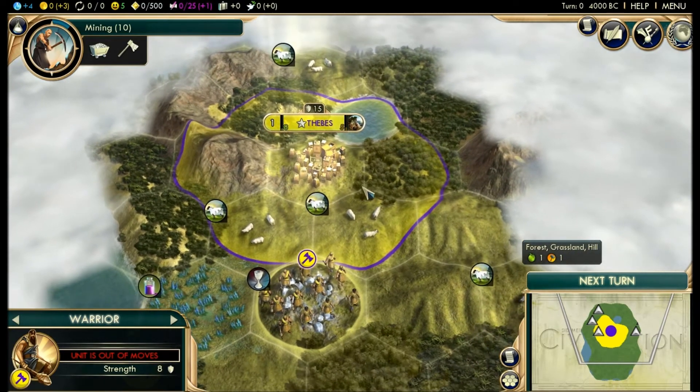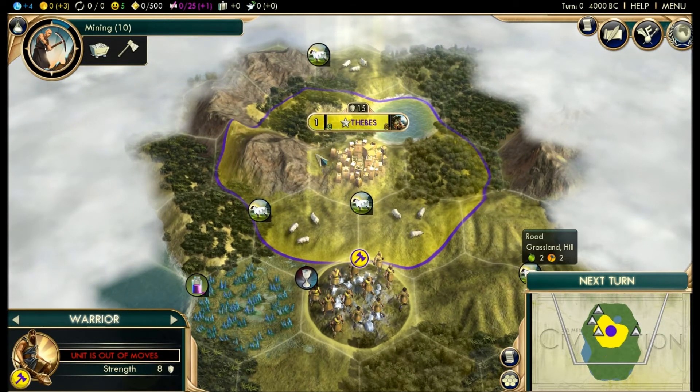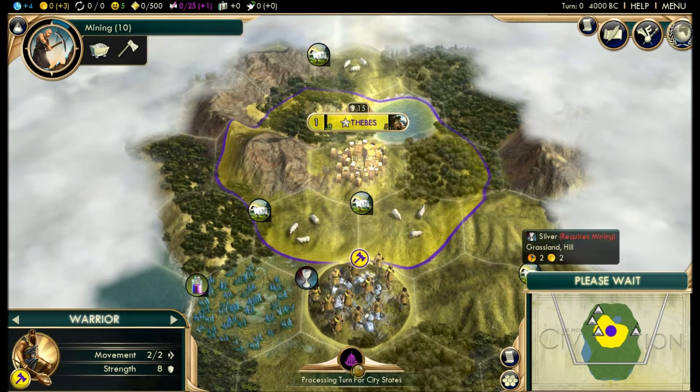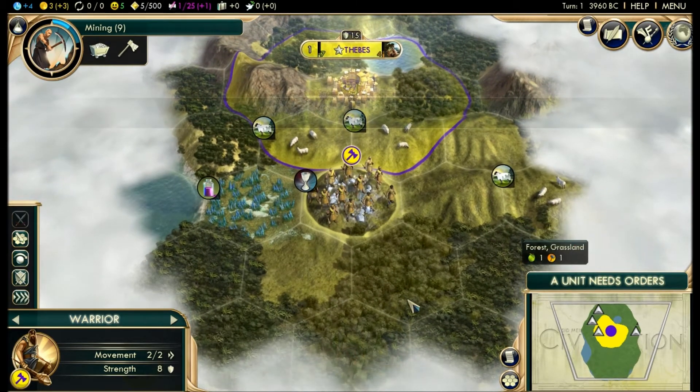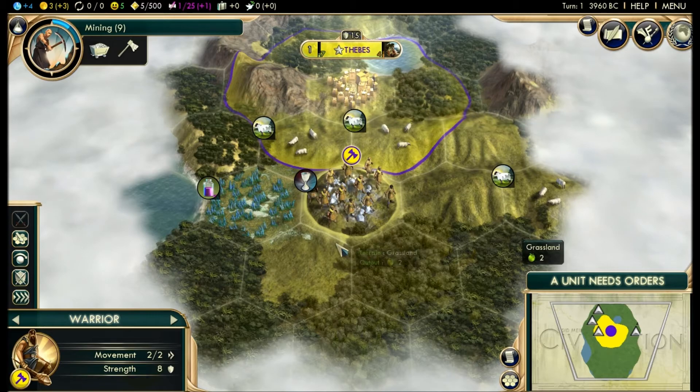We are back here in the Egyptian Empire. We have recently completed our first turn, so let's go ahead and click that next turn button. It processes the turn for the other AIs, it processes the turn for the city-states — which we'll talk about later when we meet — and the barbarians, which we'll talk about when we have to kill.